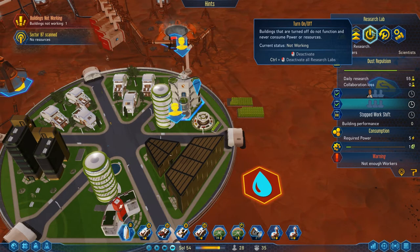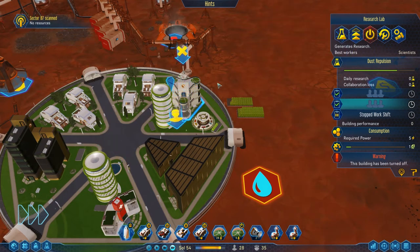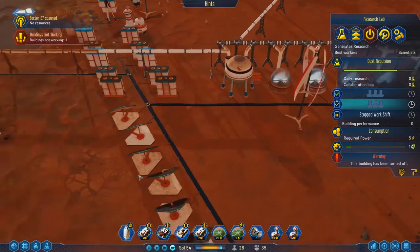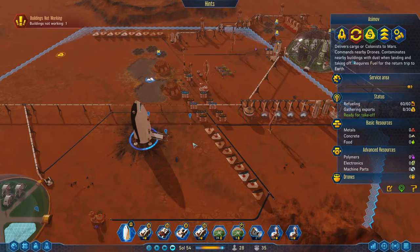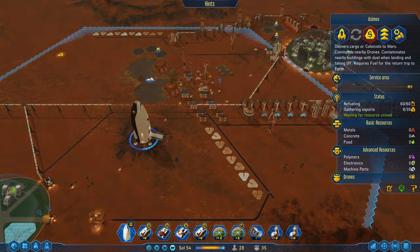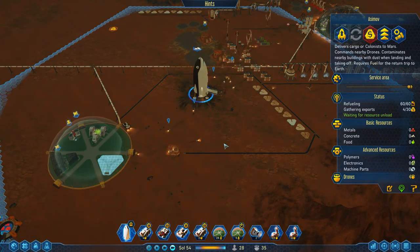Let's go through and make sure that the things that need to be medium priority are indeed that. Let's turn the science lab off - or actually, do we need to turn it off? Research labs at 55. What does it run on? It runs on electronics. Bye-bye research labs - you are not going to work today. Asimov is like ready to go. I must have saved everything up and just been like, yep, let's do it. Waiting for resources to unload - those exports get made straight into electronic components, so I'm not down with that. Let's not get rid of stuff.